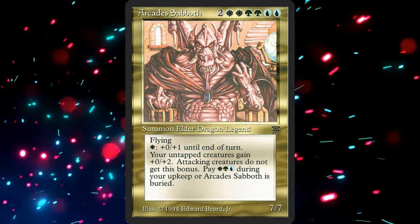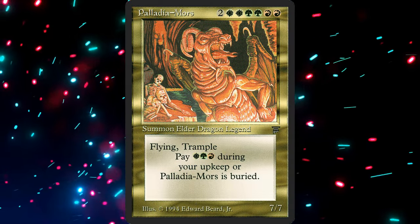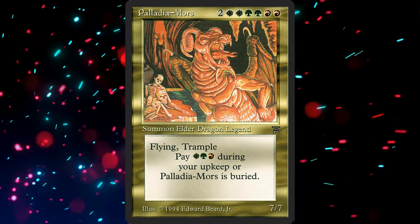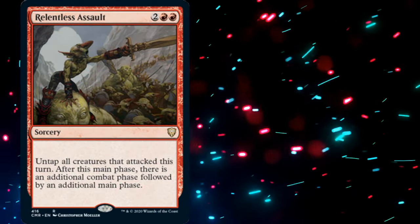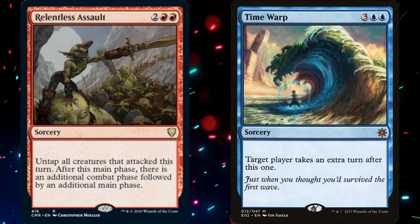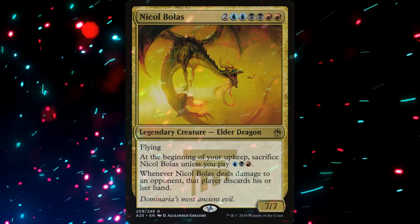I thought it would be fun to build a commander deck based around that idea — smacking each opponent in the face three times. No pump, no extra damage, no auras, no equipment. Just good old-fashioned magic as Richard Garfield and Sheldon Menery intended. So I built a deck using a ton of extra combats and extra turns. Since extra combat is mostly a red ability and extra turns are mostly blue spells, that left me with one choice: Nicol Bolas.